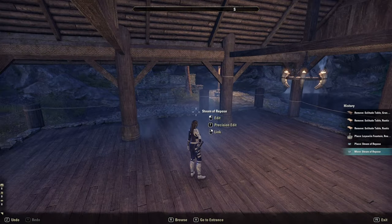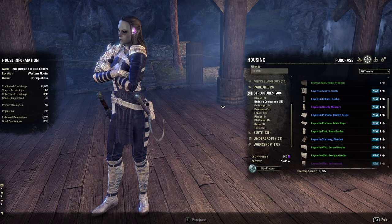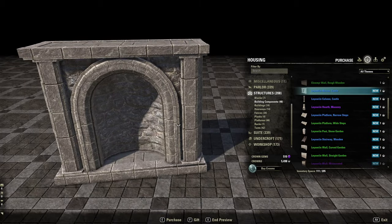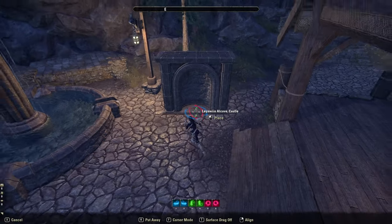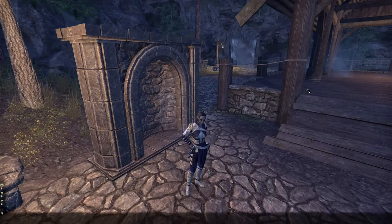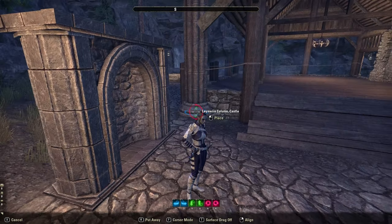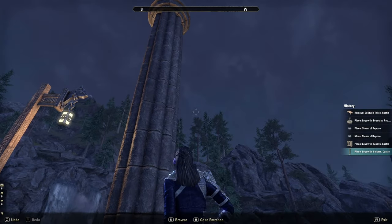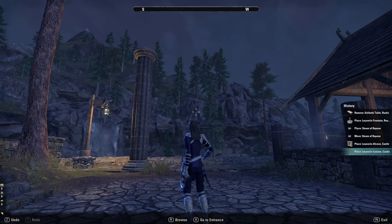Okay, onto the structures, which is what this video is really all about. We got the Alcove Castle — it's pretty big. Then the Leowen Column Castle, which should be pretty big as well. It's a nice size; you could make a big throne room or cathedral or something with that.